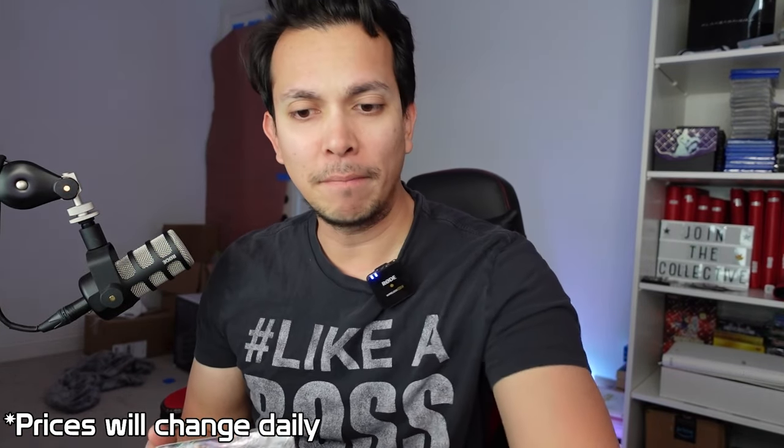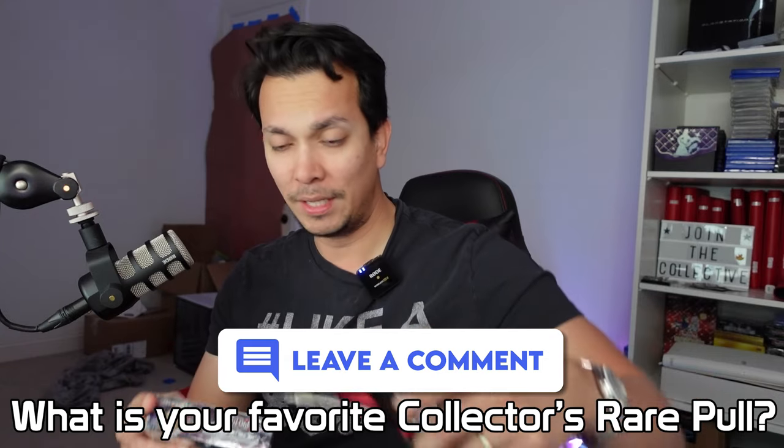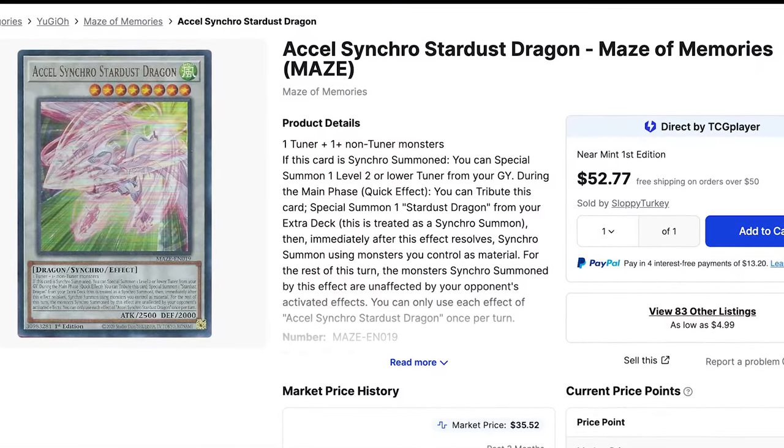I'm going to start with the Maze of Memories because it's kind of at a disadvantage as I mentioned in the intro. It doesn't have very many high-value cards — the most expensive ultra rare is the XL Synchro Stardust Dragon at $33.13. It's all about luck at this point. Similar to my other versus videos, we're going to pull half — I believe they come with 12 packs each. So 12 packs versus 12 packs. Seven cards per pack for each, pretty balanced. Let's start the first card of Maze of Memories.